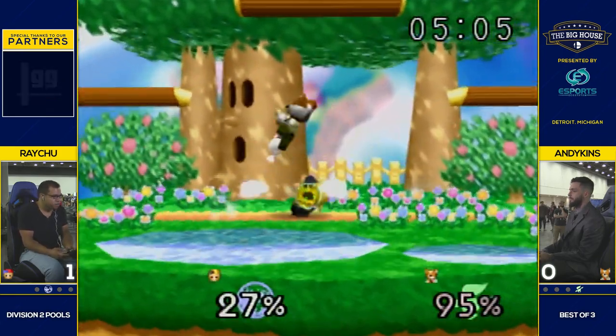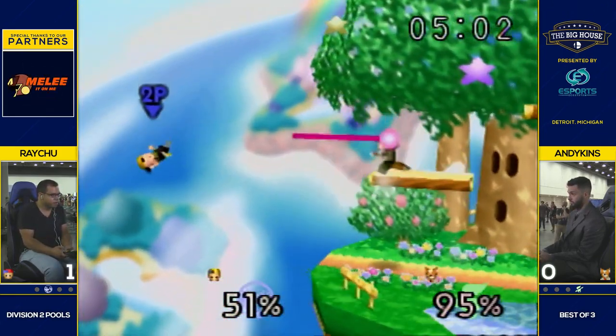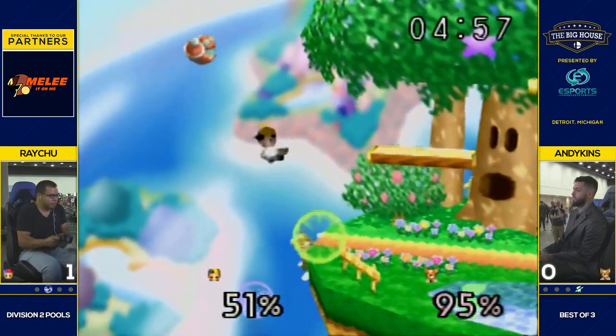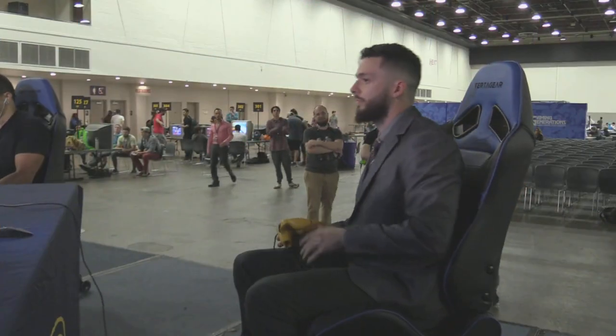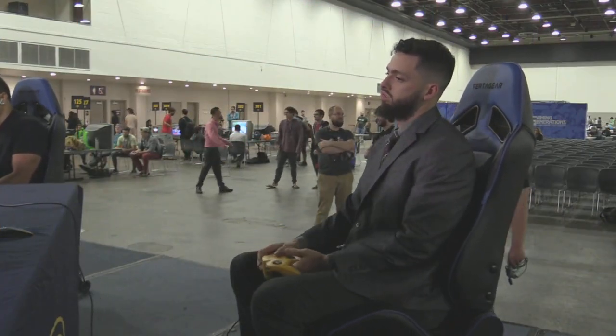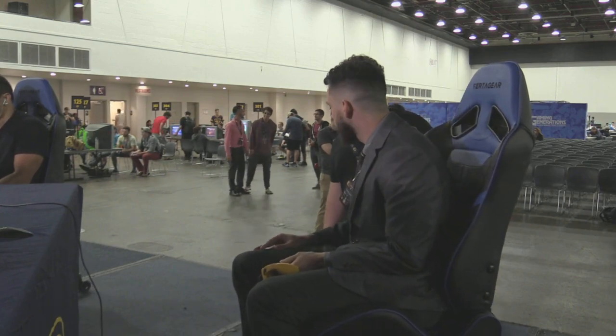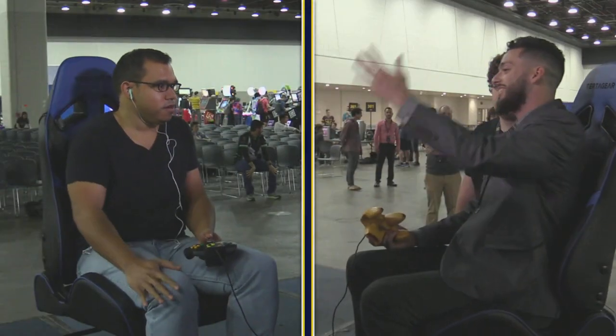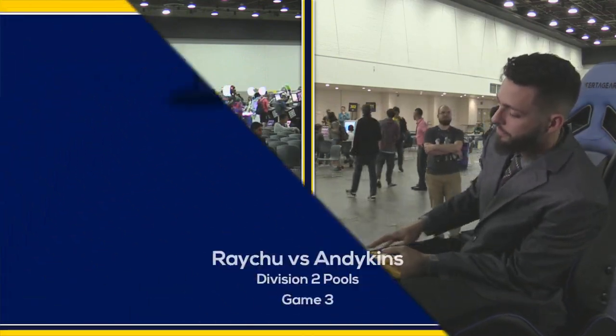Smart to take the grab. Not enough drift for Raichu to get back to stage without relying on the ledge, and Andikens recognizes that and just grabs it. Michigan making some noise for their boy. Formerly number one in Michigan — now it's his coach right there, E.G. I love the Michigan community, they're so close-knit. It doesn't seem like there's any animosity towards each other for being so close in rankings and PR.